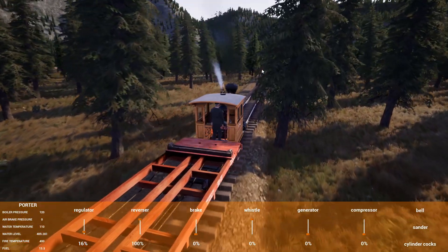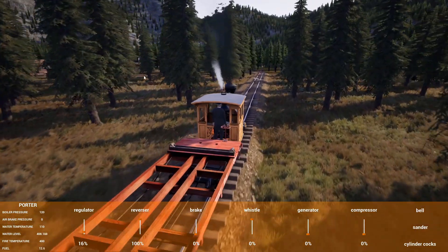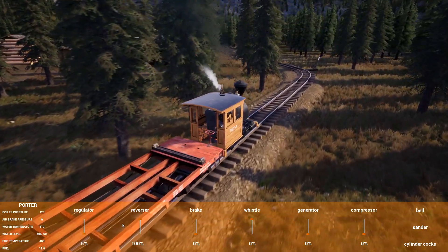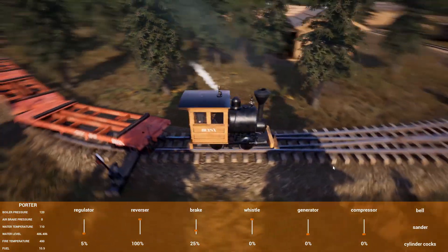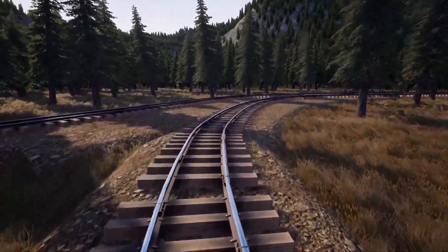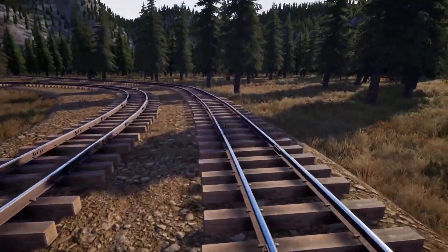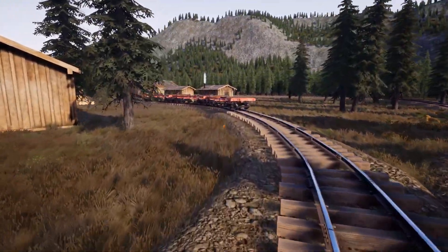I believe I set this one up correctly — we should go to the right, loop around, and then come back up to load up on logs. I just have to remember to switch the switch. Let's slow down quite a bit for this turn. I had to make a quick fix here — instead of putting a switch right where we derailed, I had to put it way back here. Hopefully it works. I've connected the back track all the way back here so we'll see — we'll load up the train first and see what happens.